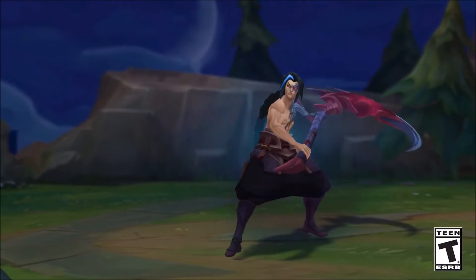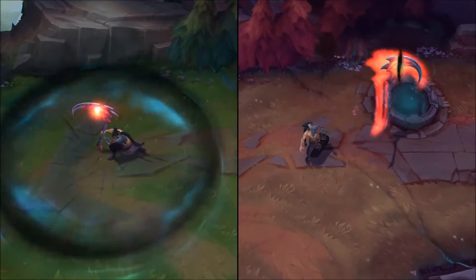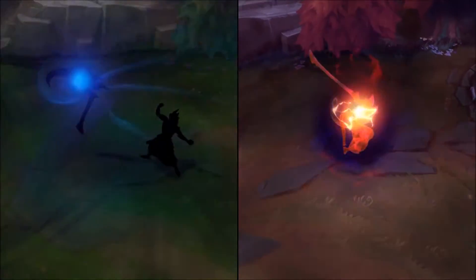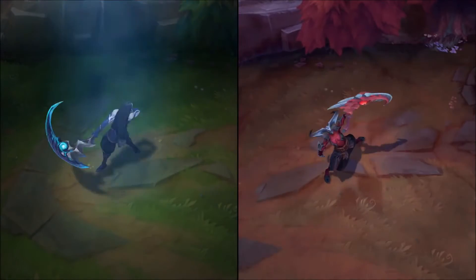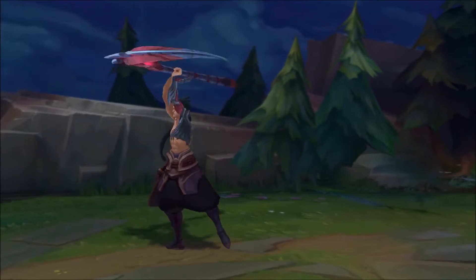This is Cain, the Shadow Reaper. Cain's not alone — the scythe he wields is possessed by a Darken named Rost. Each time Cain steps onto the Rift, he has to fight Rost for control. Inevitably, one will consume the other.